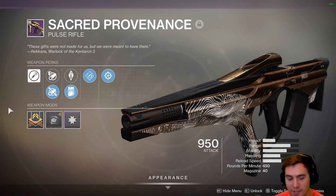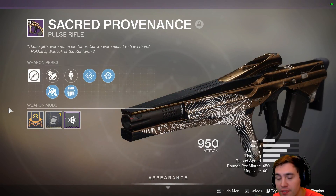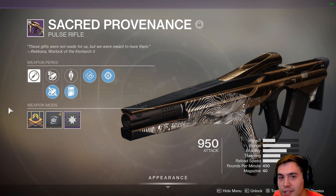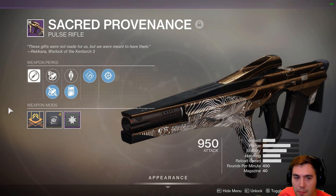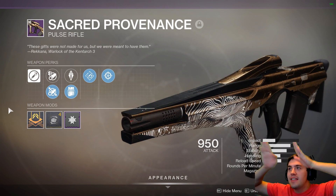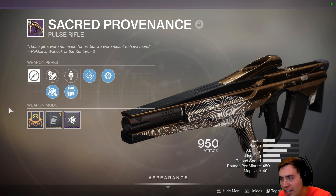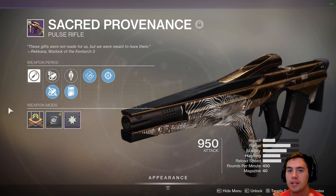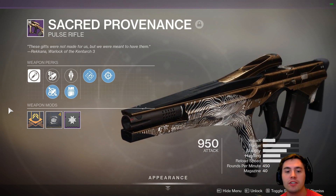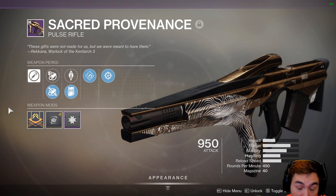Correction — I just took this into a rumble game, like the sweatiest lobby there's ever been, and it's fine. It's fine. But I feel like the last game made it look really good. 450 RPM pulses — I do not think they are great weapons. I feel like I need to say that because I can't recommend this weapon. You can get a kill with a rusty banana, you can get a kill with a toothpick if you're in the right circumstances. But if you're dueling any of the top weapons in the game, I was getting destroyed — I'm not even going to show you the footage because it's embarrassing.